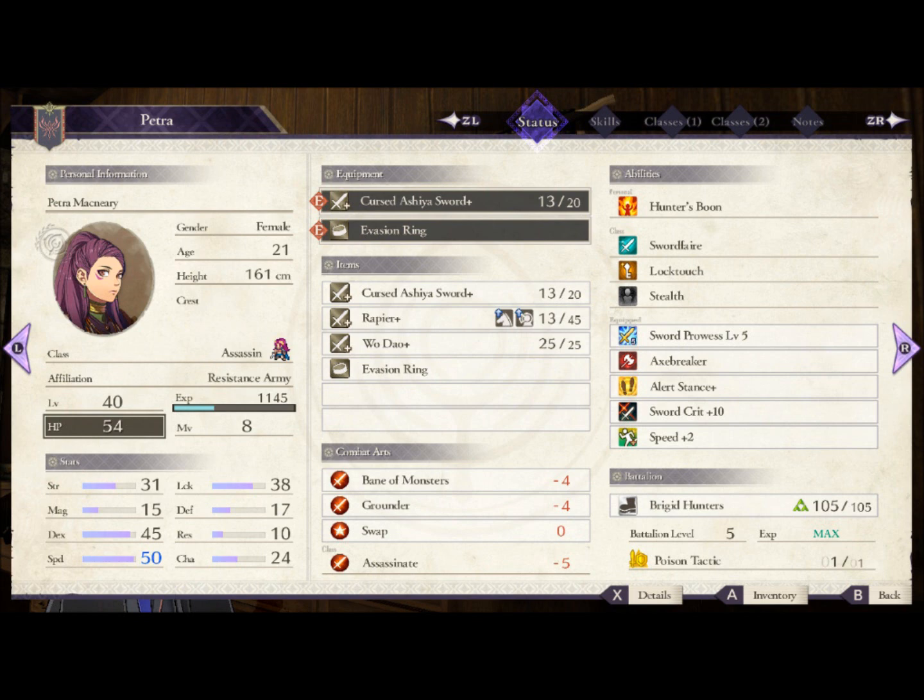This is an avoid tank crit machine build. She's one of the only truly reliable avoid tanks, and the only one that can reliably one-round KO enemies thanks to her high crit rate and natural build towards being both an avoid tank and crit dealer, whereas most other avoid tanks don't have the same kind of focus for crit builds.